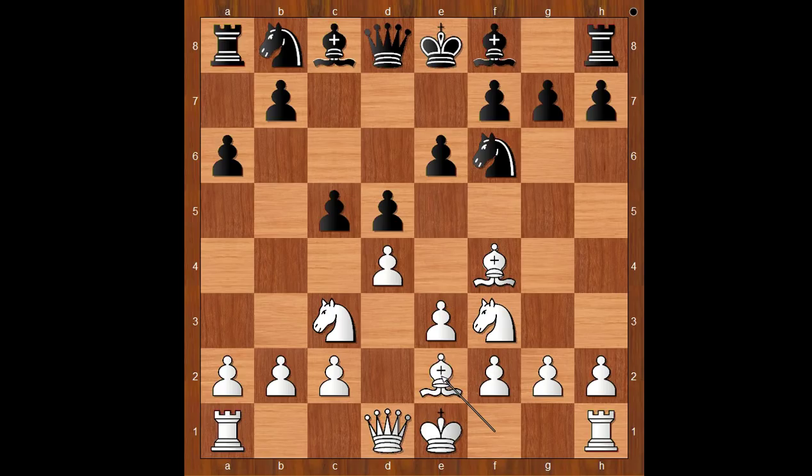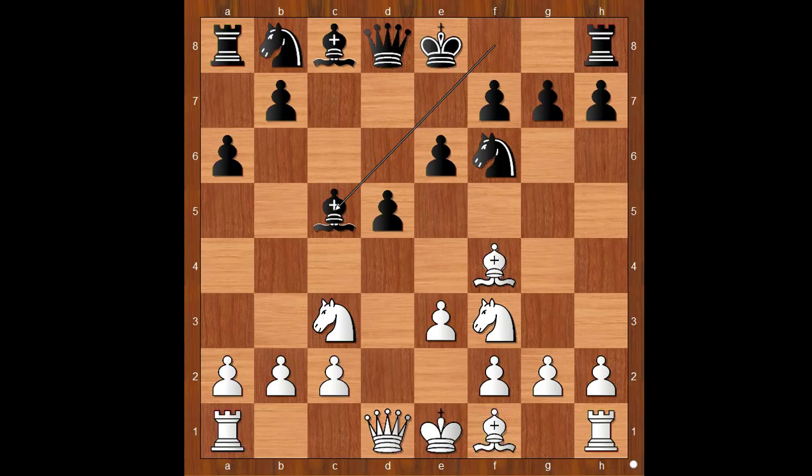D takes on c5. Bishop to e2 is the most played move. D takes on c5, intending to play bishop to d3. Bishop takes on c5, bishop to d3, knight to c6, and Jovana Rapport castled kingside.